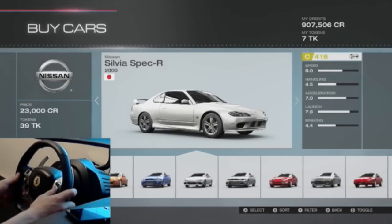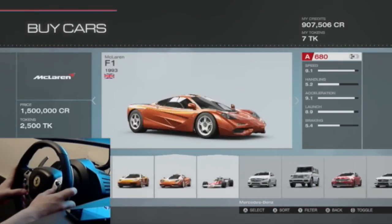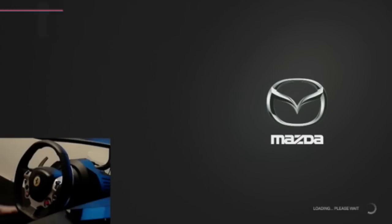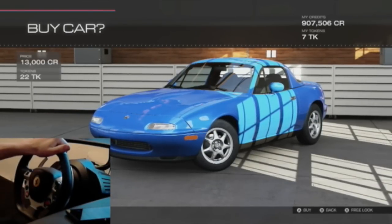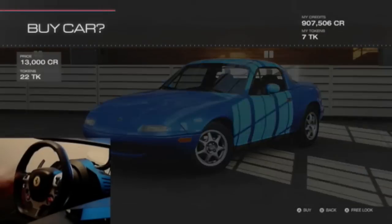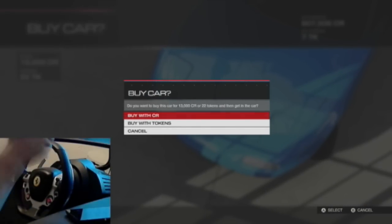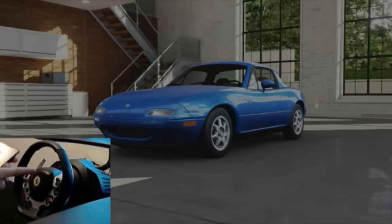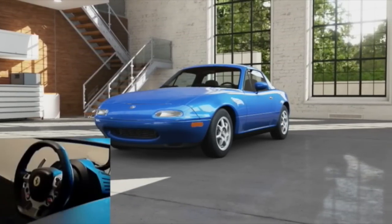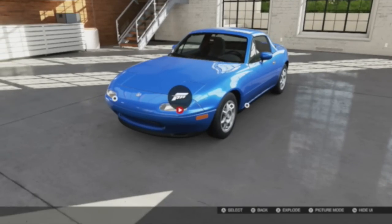I need Mazda - there we go, took me forever to get to it. We're going to pick out our color, doing this all with the wheel. This is the Thrustmaster TX racing wheel - you guys can find it in the description box. It's an Xbox One exclusive wheel that also works on PC. So that was $13,000 - this is your 1994 Mazda MX5, and we've got 7 grand left.